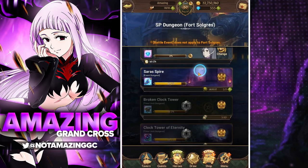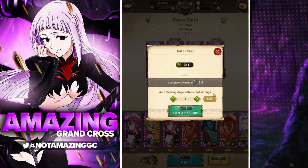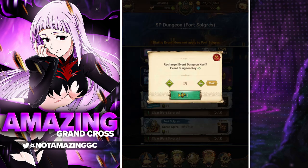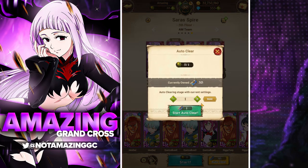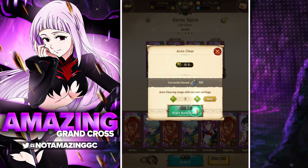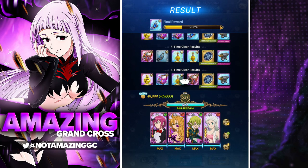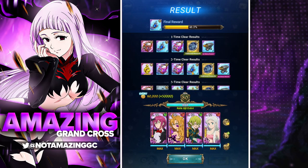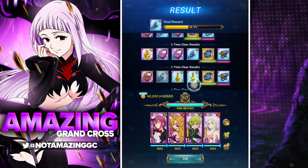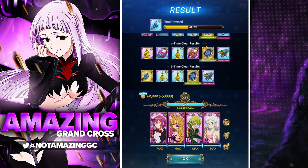Now that we've gotten that, we can go back over to Fort Solgris and the Saurus Spire and clear it a bit more than just one time. I'll add the event dungeon key bundle I just got, max it out, and skip ticket five times to show you what we get. We got lucky — we got an SSR pendant right there! You get one SSR pendant every time you fill the bar. From about five event dungeon key bundles we were able to get around two SSR pendants. I've seen people get three in one run.